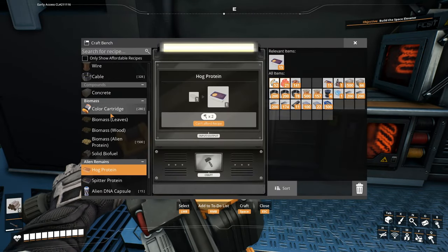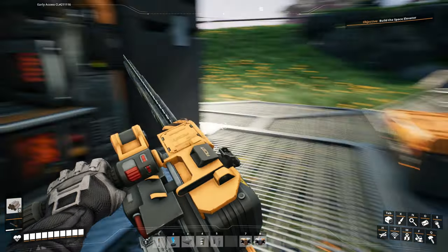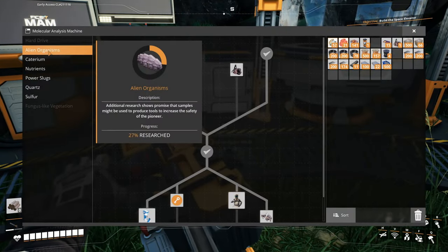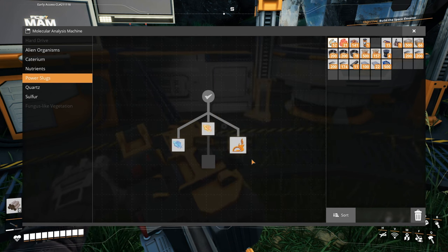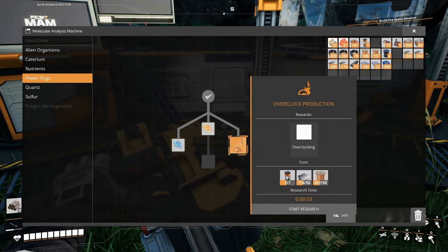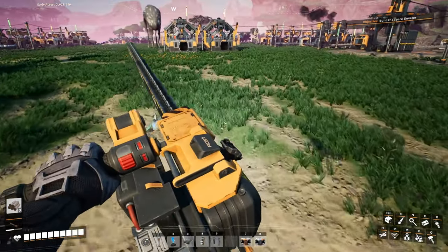So it seems a little bit different — or at least the tech tree is a little bit different here. Because if I remember correctly, it used to be you could scan one of these slugs and unlock everything for it. Actually, I don't remember anything, so ignore that. Anyway, we got overclocking now.